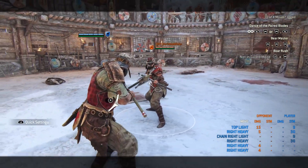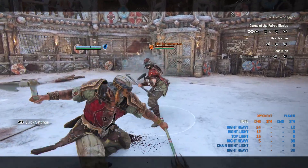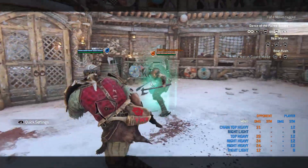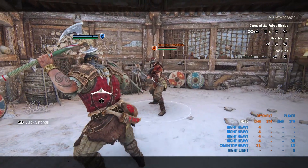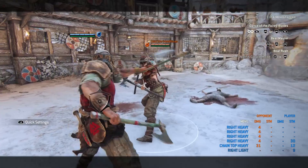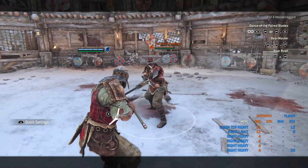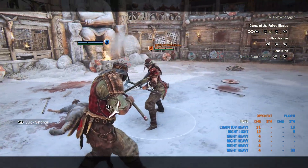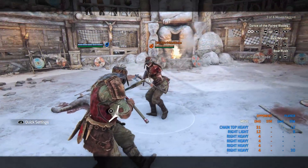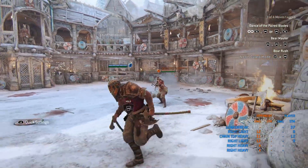Now let's talk about the dodge cancel that Berserker has. Berserker can cancel any attack recovery — light dodge, heavy dodge, top heavy, zone attack — he can cancel any recovery with the dodge. That's very efficient against someone who tries to dodge attack you. For example, you do an attack, they dodge attack you, you go for a deflect — just like Orochi. A quick fact: Berserker has a little more health pool than other assassins because of his trading ability, so they added more HP.